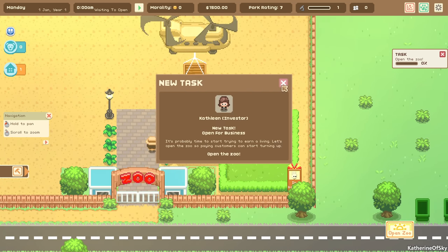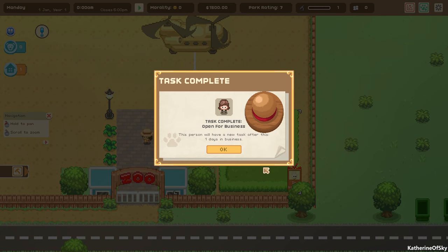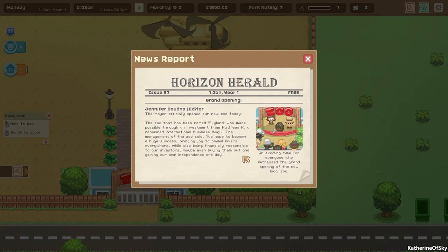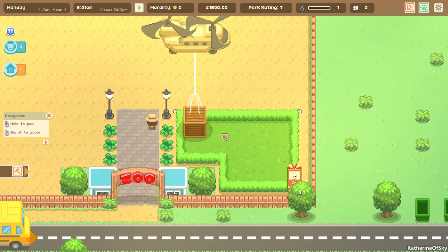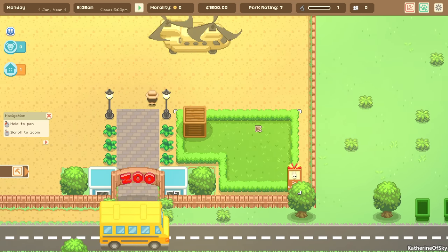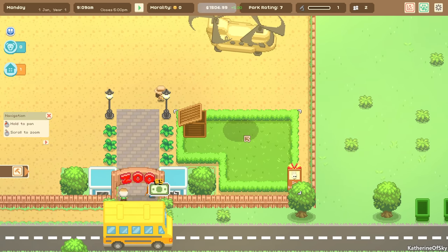Kathleen says to open the zoo. We get our newspaper — it's usually pretty funny to read, but I'm going to skip reading it in this playthrough because I want to cover other things faster. It's very cool. I love the graphics in this game — I absolutely adore the pixel animals, they're so cute.